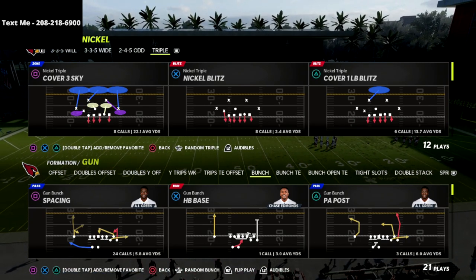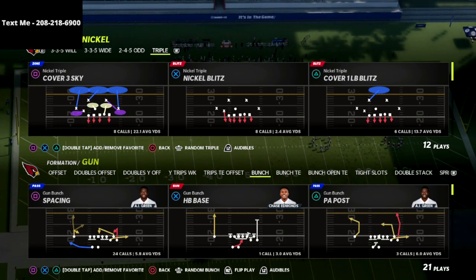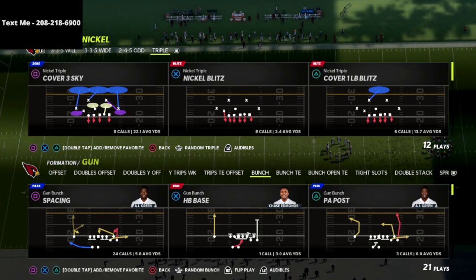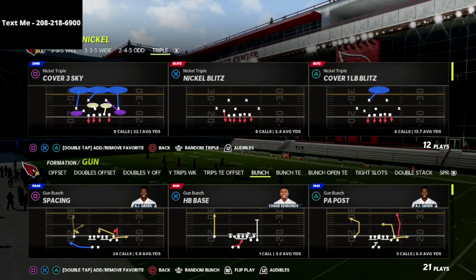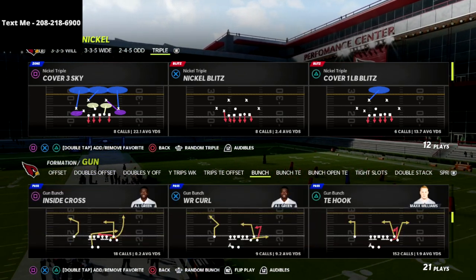If you want to get my full Nickel Triple defensive guide and learn all of my different pressure schemes, coverage schemes, and how I apply those schemes to specific meta formations in this game, there's a link in the description. You can get the entire Nickel Triple defensive ebook for just $15 — it's on sale just by clicking that link in the description below.